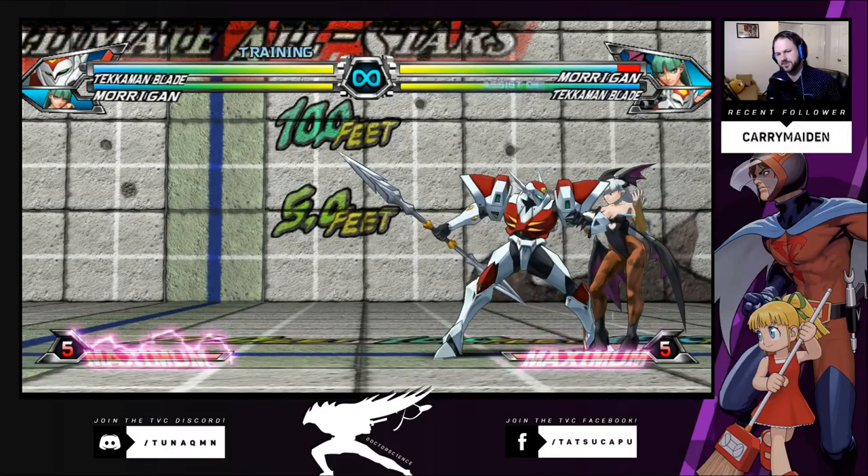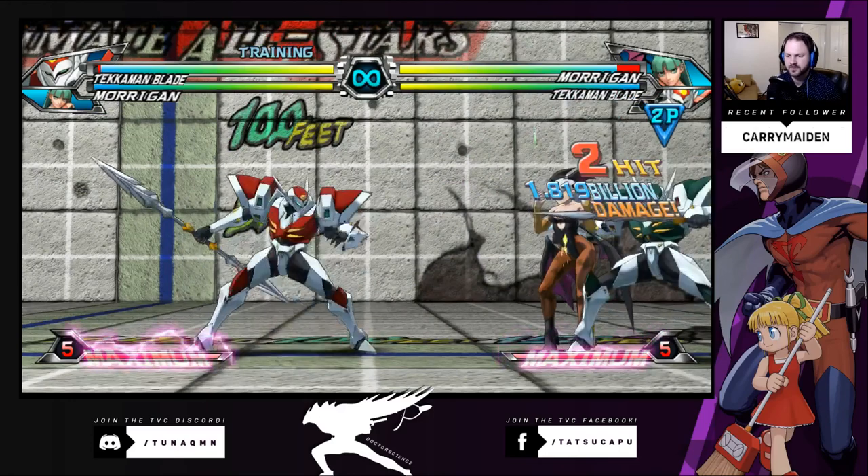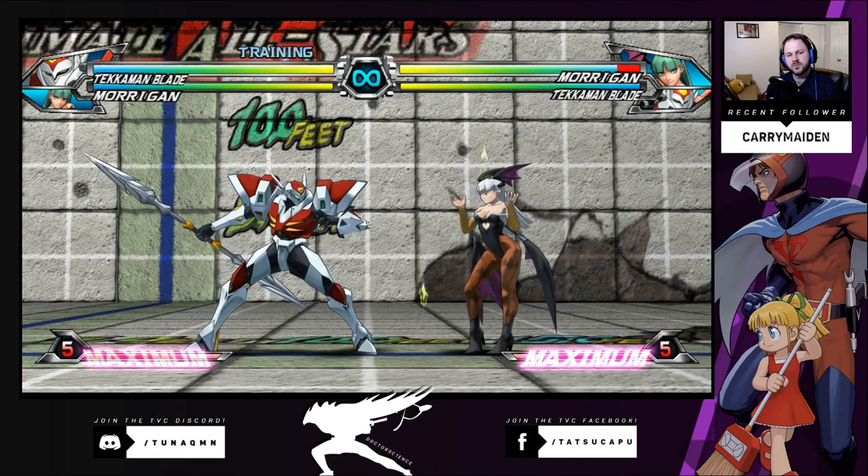Show me what his assist looks like. So his assist looks like that. Tell me a little bit about his assist — how good is it, what can you use it for? I use it more as like a DP. You can figure out combos for your character, but usually I use it more as a DP. It knocks away and then I can just kind of reset up.